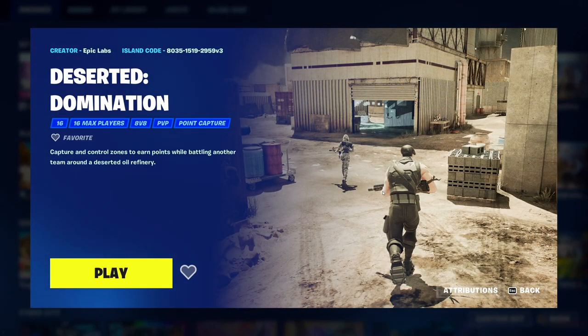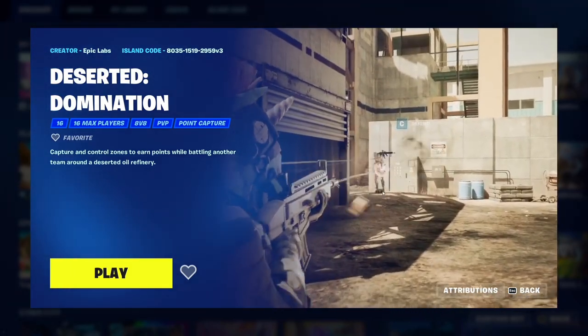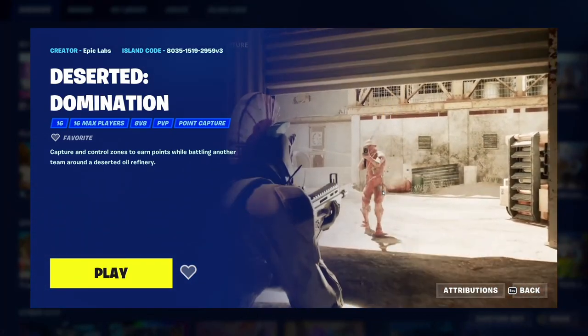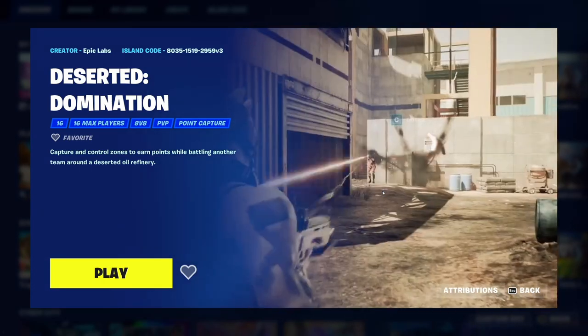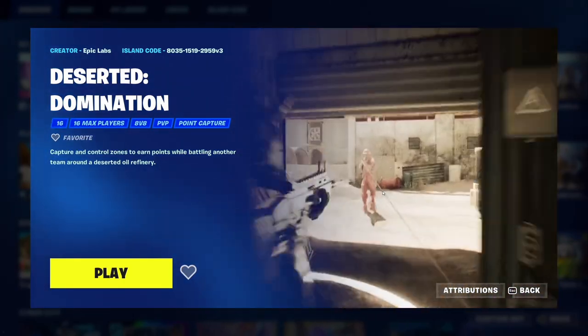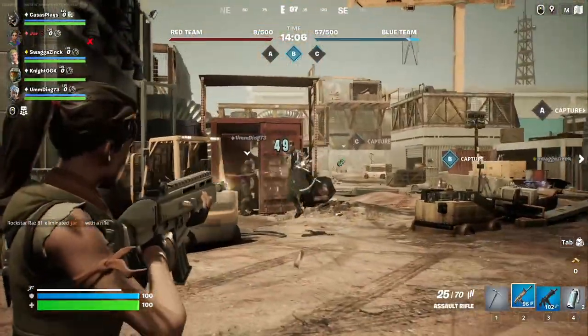Today we are checking out the Deserted Domination mode in Fortnite Creative 2.0. This is a capture and control zone similar to Domination in Call of Duty, where you are on a map that looks kind of similar to Rust in Call of Duty as well. Me and my buddy played it a little bit last night, but today I'm officially going to jump into it and do a little bit of recording. Let's get straight into it.